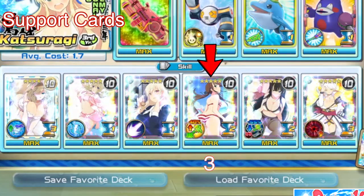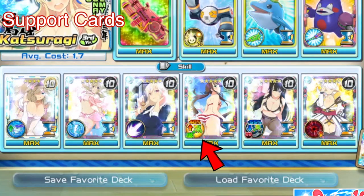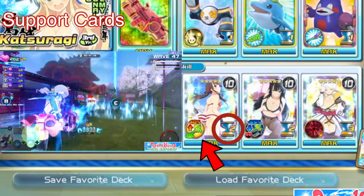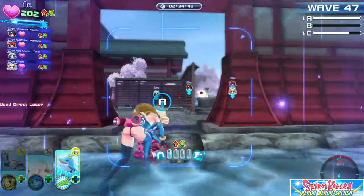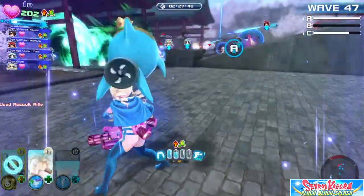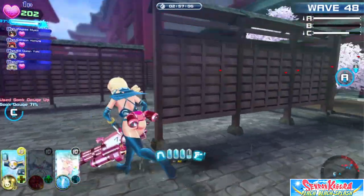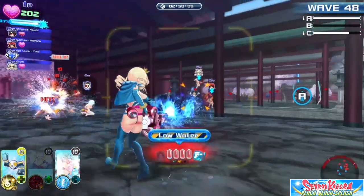The last must-have support card is the damage up card. I chose to apply this one to the entire party because everyone can benefit from it no matter what weapon they've chosen, and it only has a two-timer for the whole party. This card is great for filling in the gaps when your soak gauge isn't maxed, you don't have unlimited ammo, and your reload speed card isn't on. While this card is active, stay in primary shooting mode for less ammo consumption while still putting out tons of damage.